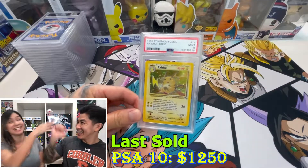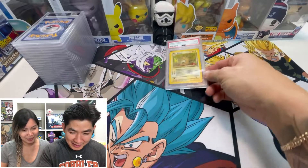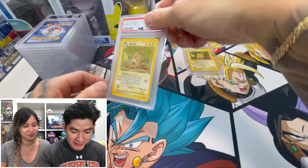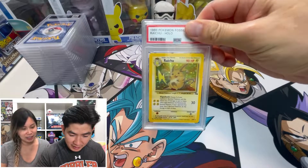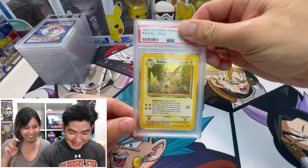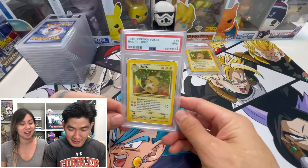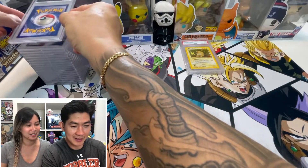Good start! Let's see what's next. Oh, another Fossil Raichu. I'm gonna guess this is a nine too — let's go! It is a nine! Two Mint 9s so far on the Fossil Raichus.